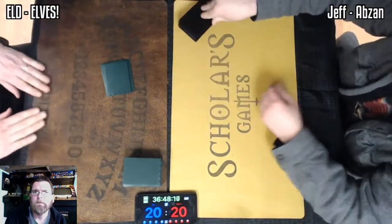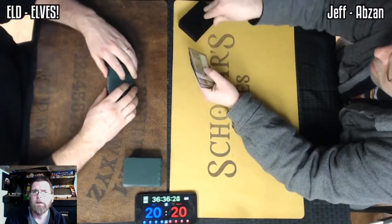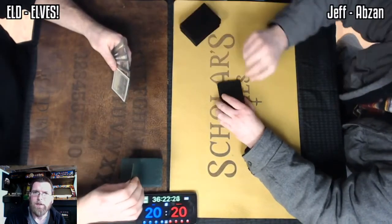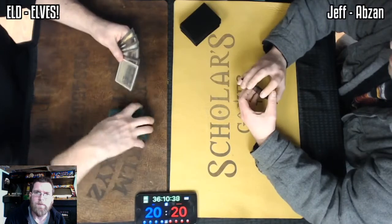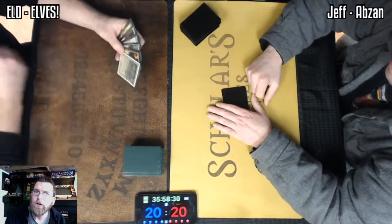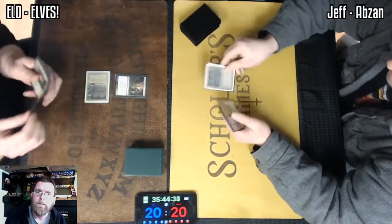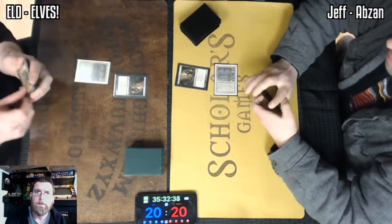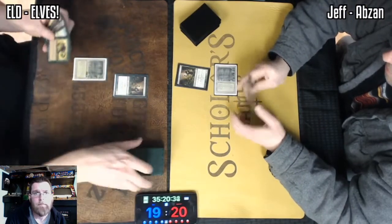Here we go, see what Jeff comes up with. Swords to Plowshares, Deathrite — that is a weak hand. A whole bunch of lands on the Elf side of the table. Jeff's scrying, not finding a land, and I'm actually going to get to go first here. Jeff just completely passing on his first turn. Looks like I almost forget to draw here. Commit to the board with Deathrite — a Bayou off the top into dueling Deathrites.